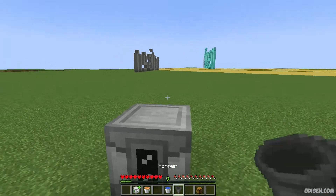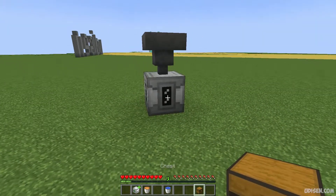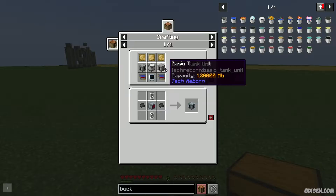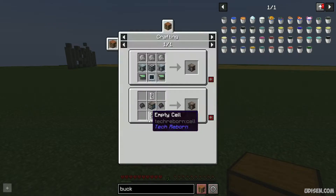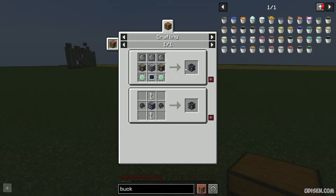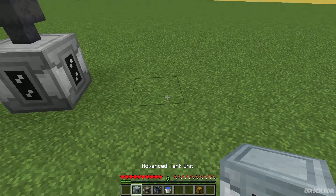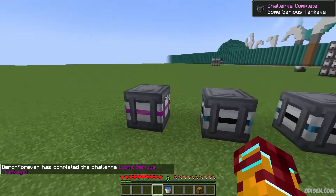How to automate all interaction with any type of storage: use hoppers and any flight duct system from another industrial mod. After that, you can upgrade your basic tank unit to advanced tank unit, which can hold 520 buckets. Then upgrade to industrial tank unit: 1,000 buckets. Quantum holds one million or two billion milli-buckets. And then creative. Advanced, industrial, creative, quantum — I love how they look.